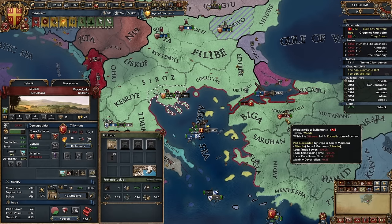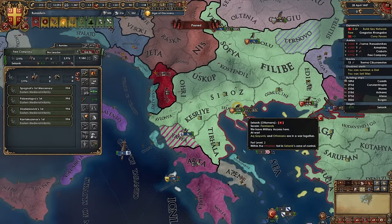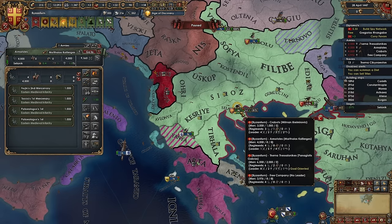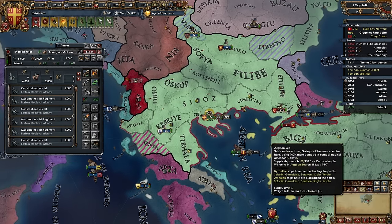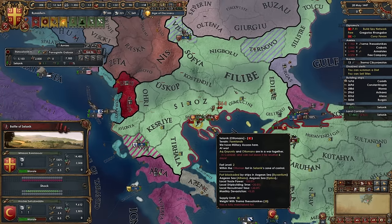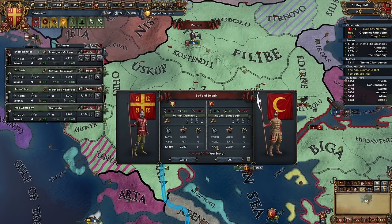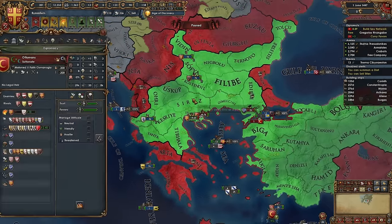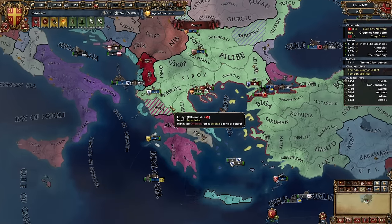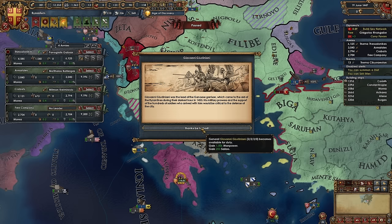So here's a big old 15 stack walking over, we've got a 16 stack, and we've got a 20 stack. Skandibro, they're attacking me! Help! Oh, it's unfortunate — they took super heavy losses, but so did we. That is very unfortunate, and they're probably going to go stack wipe Skandibro now.